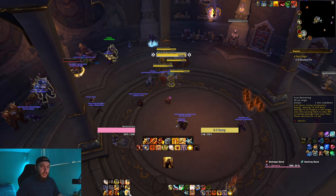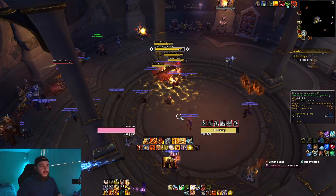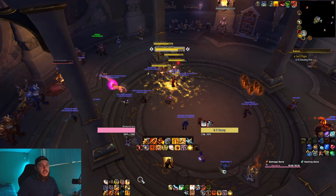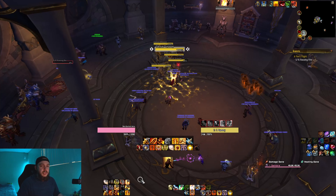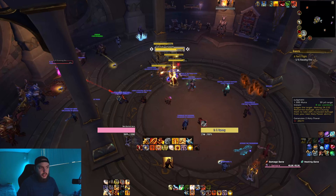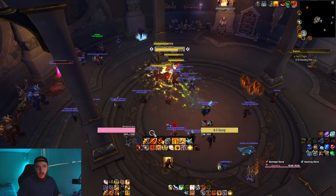Outside of that, we generally want to use our abilities as often as possible — most of our abilities do some kind of debuff or DoT effect, so we'll want to keep those going. Hammer of Wrath does decent damage, but it's not as big as some abilities, so it will be lower priority. It'll be another filler to generate one Holy Power, just like Judgment. However, if you're at four Holy Power and have already used Judgment with the debuff on the target, you may just want to use Hammer of Wrath instead.